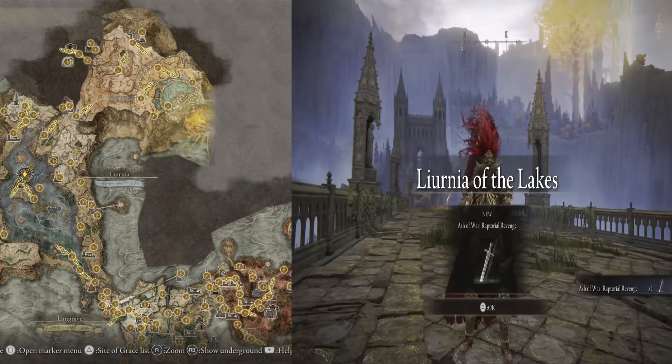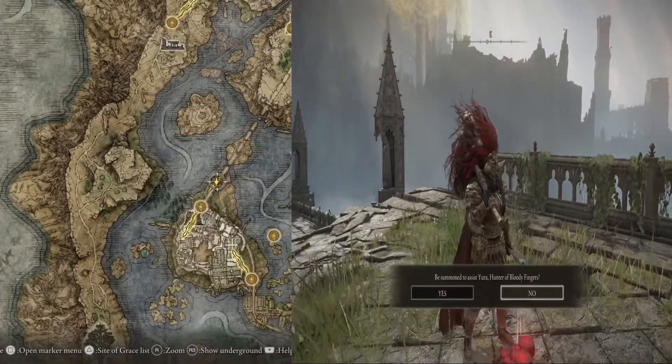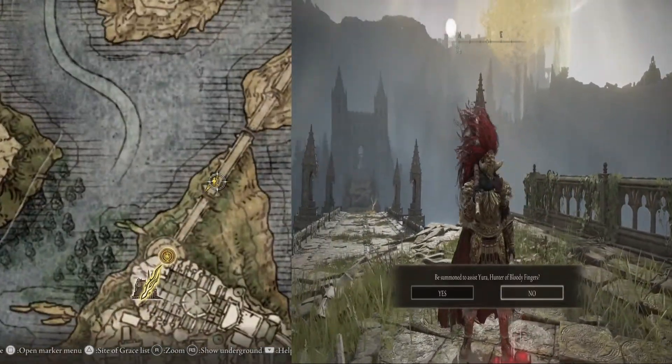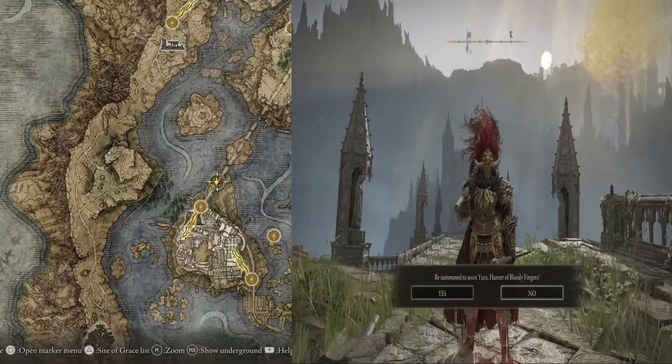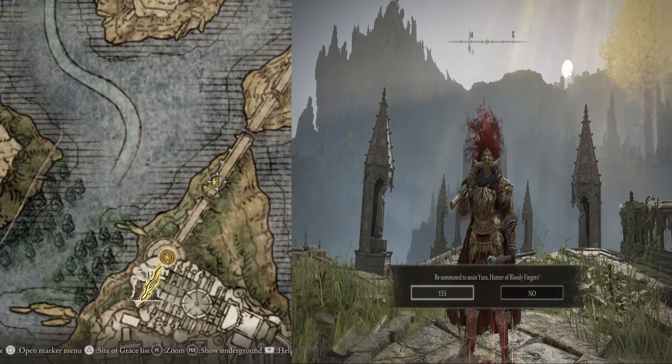I want to get the Ash of War Raptorial Revenge. What we're going to do is head to Liurnia, to this location just north of the Academy. We'll have to be in the Academy to be able to get there, but there's this red thing we have to touch.